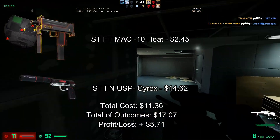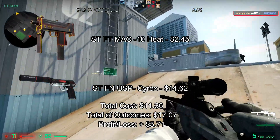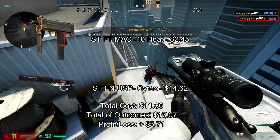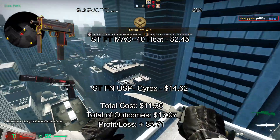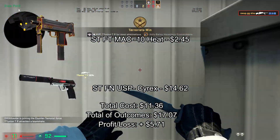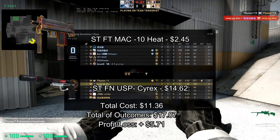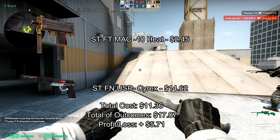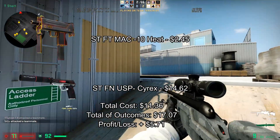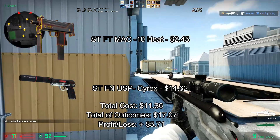For the total for today, we got a stat track field-tested MAC-10 HEAT and a stat track factory new USP Cyrex. The total cost of the trade-ups was $11.36 and the total price of outcomes after steam tax is $17.07. We earned a profit of $5.71 today — fairly lucky day. Thank you for watching. Please leave a like and a comment if you liked my new format. Subscribe for more videos like this and watch my other videos. Always remember to trust my math — I am Elsue, and peace out.